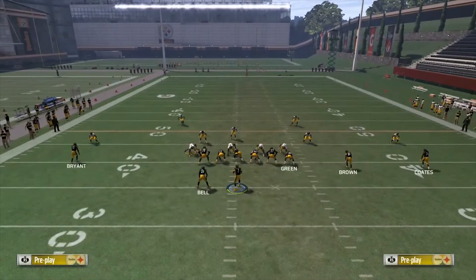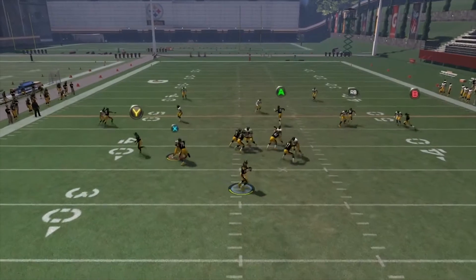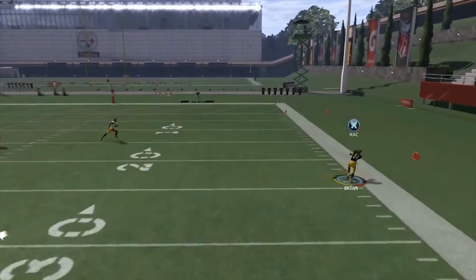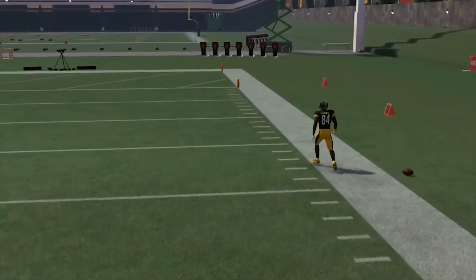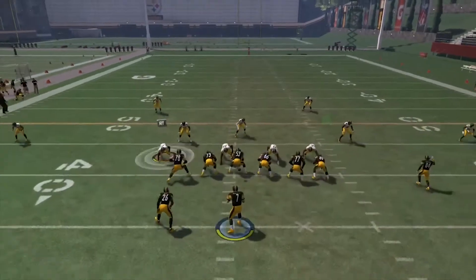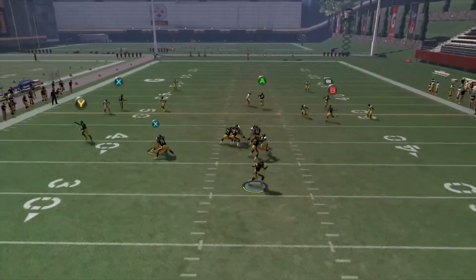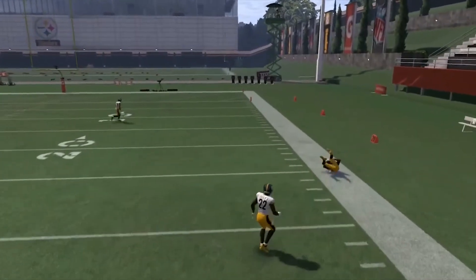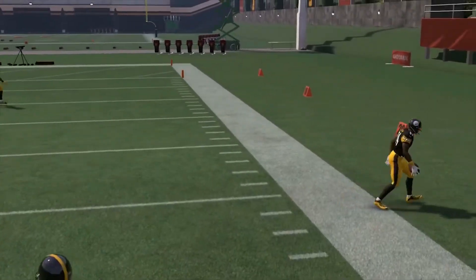So what you want to do is streak the tight end — the faster the tight end the better. That's the main reason I'm using the Steelers right now, because Ladarius Green is faster and can get the safety's attention that much faster. He'll turn his hips to the inside, and that's what you want to hit — throw the ball to Antonio Brown on the sideline. Pass lead it up, rack catch, possession catch along the sideline, get some yards.